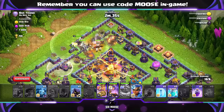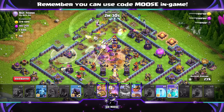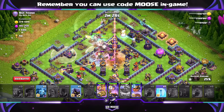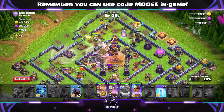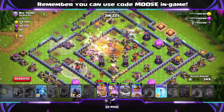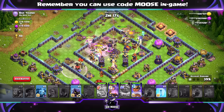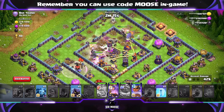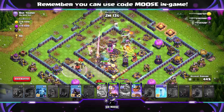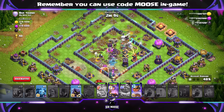It's important we take out that town hall and keep the main army well away from the poison bomb. Then send in your royal champion when it's safe to do so. I've got the spirit fox with the royal champion — that is an absolutely amazing combination. Then the clone spells: you've got 2 clone spells, we're going to clone the root riders. 1 max level clone spell will clone 2 root riders. That's amazing. So look where the root riders are, have a look where they need some extra help and use a clone spell to help out.